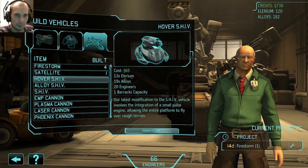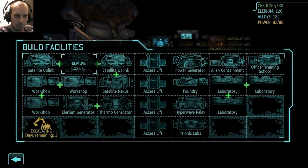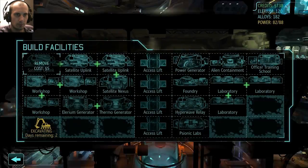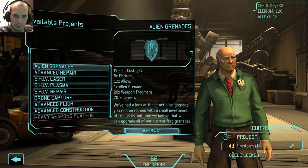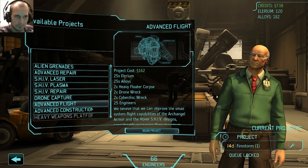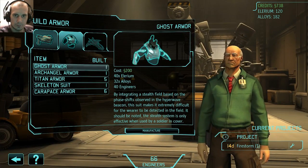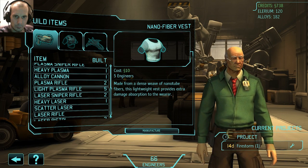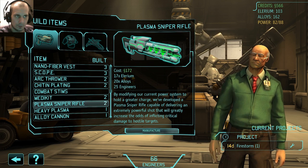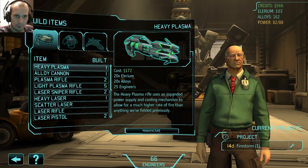Yeah, I was gonna build a shiv. Before I do that, let's see if I can build anything else here, in the foundry. I've got 120 illyrium. I've got one plasma, and I need another plasma sniper rifle. Might need another heavy plasma, to be honest.